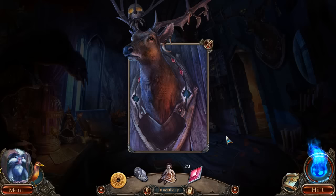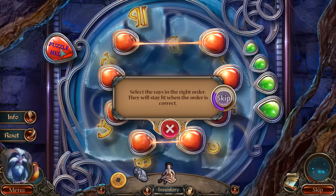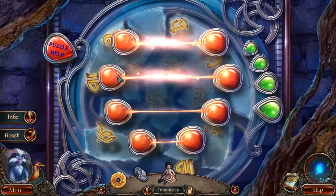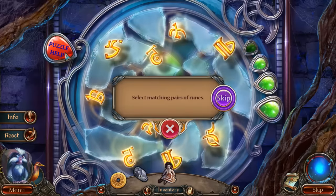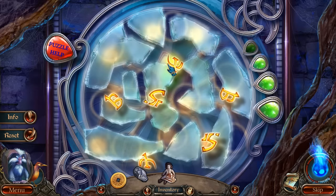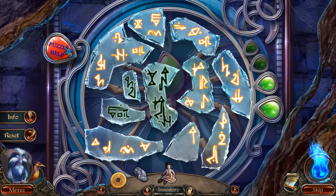Beautiful, and then back down here - it's all come together nicely. It's a puzzle! 'Select the rays in the right order - they will stay lit when the order is correct.' Beautiful! 'Select matching pairs of runes.' Got you - that one goes there. And then it's a super puzzle! I like the way they've done this though - this is nice, slick looking. 'Complete the center symbol - select the symbol parts on the side and place them in the empty symbols in the center.' Wow, okay!